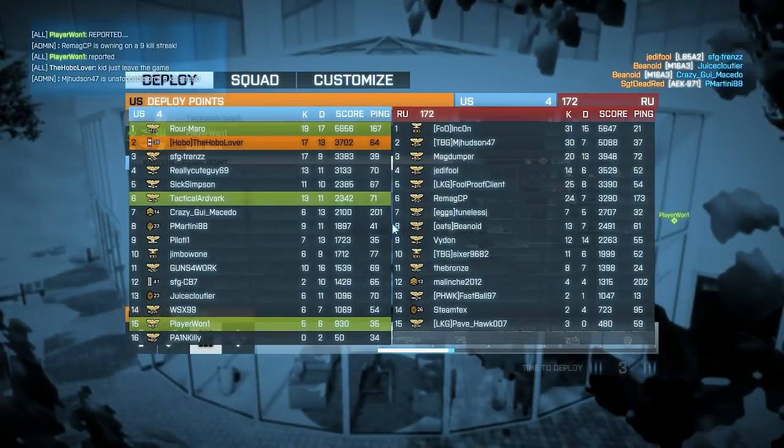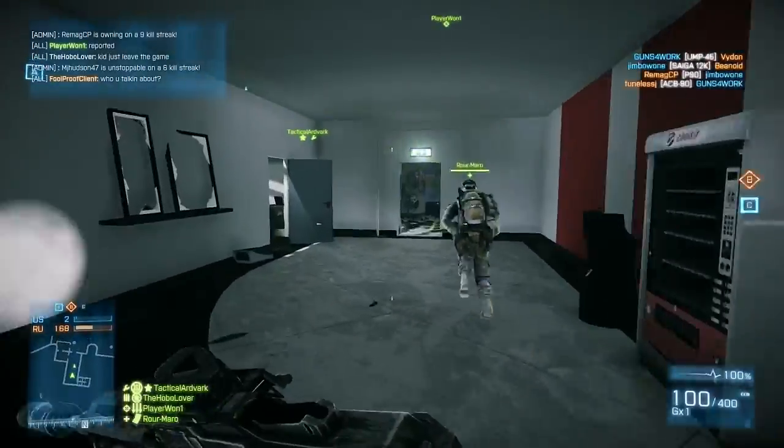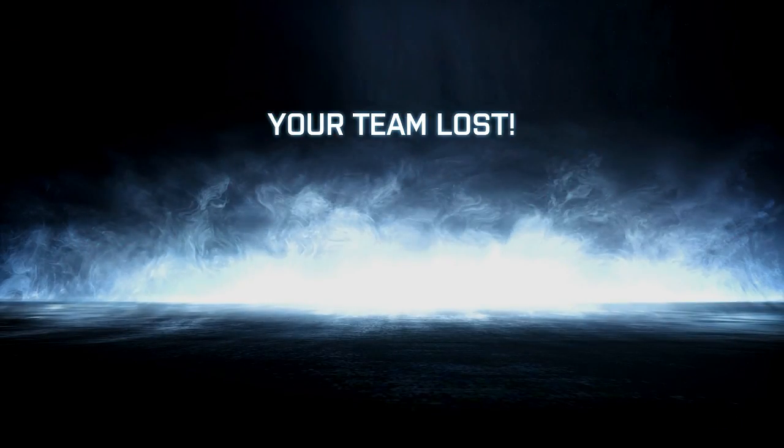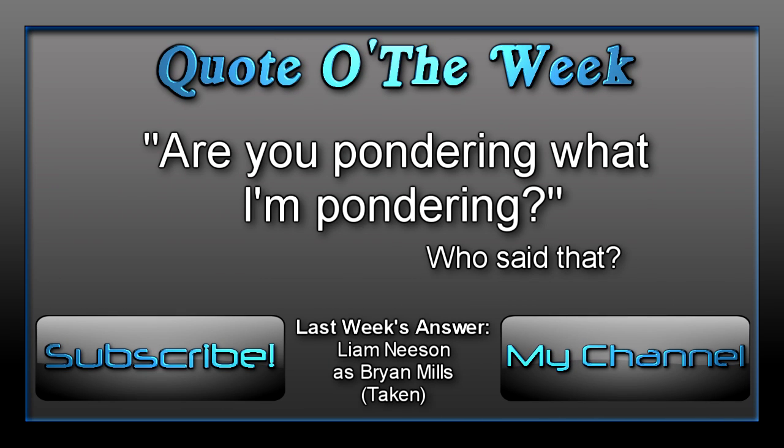The M240B does have relatively high recoil — higher than the PKP — but the beauty is that its recoil is pretty even and easier to handle. Its horizontal recoil is even, with no preference of drifting left or right, and it has vertical recoil pushing up at full auto. But if you add the flash suppressor, which reduces vertical recoil, the M240B's recoil distribution becomes almost perfectly even, making it much easier to handle especially for beginners. The high fire rate, high damage, and manageable handling make the M240B one of the most dangerous guns in the game.